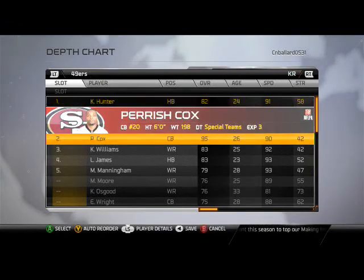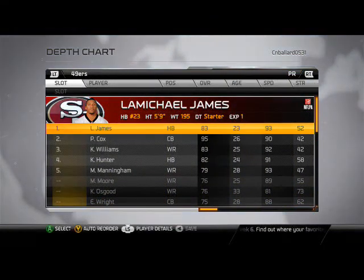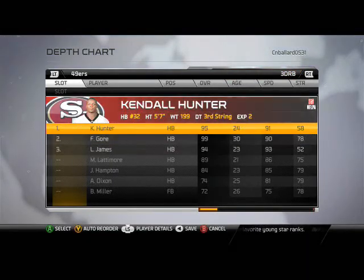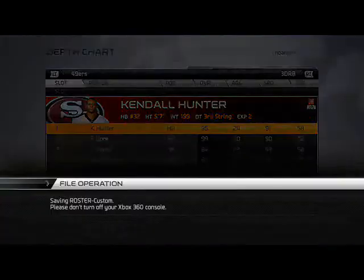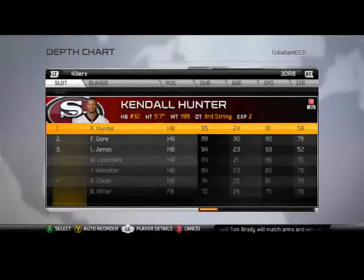For our kick returner, we're going to put LaMichael James back there. I had Kendall Hunter but LaMichael James just makes plays — got to have him back there as both kick returner and punt returner. We're also going to have Kendall Hunter be our third-down running back. Be sure to save your depth chart before you leave so that you have it in game, and we'll see you guys in a couple minutes on the field. Thanks for watching and have a great day — be sure to come back for the game of the week.